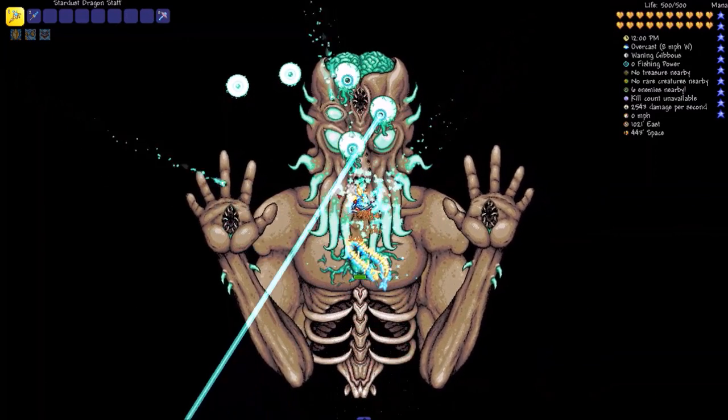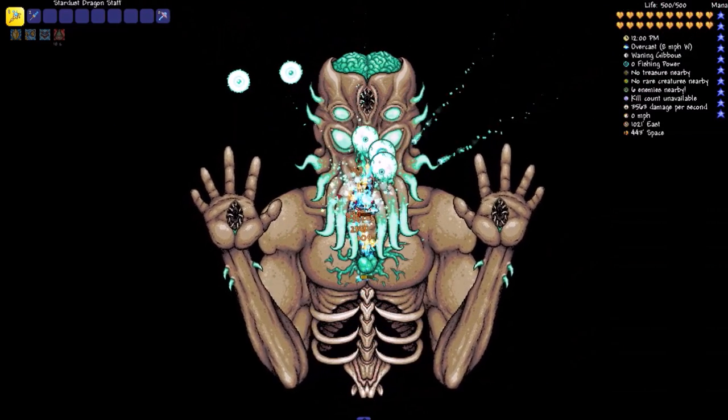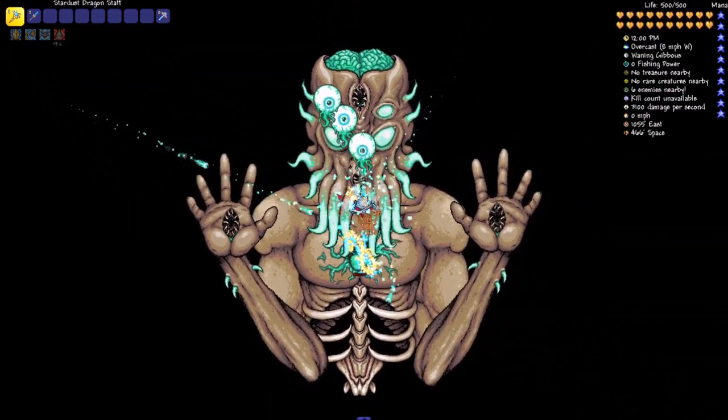We also have the Ice Mirror and Cell Phone. For plant life, we have a new Vicious Mushroom, a Crimson Thorn Bush which can grow in the Crimson, and Strange Plant.